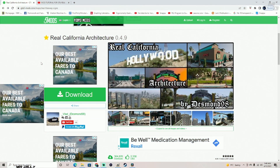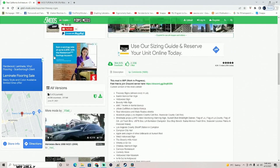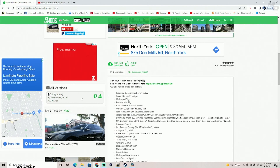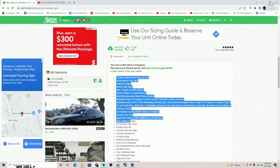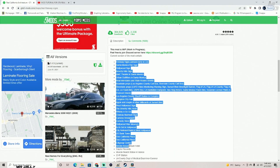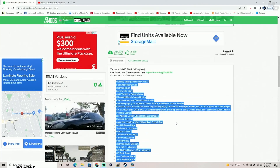Hey guys, welcome back to another GTA 5 tutorial. We are going to be installing the Real California Architecture mod today. This is version 0.4.9 as I'm recording this video. If you want to go ahead and give this mod a try, consider downloading this version, and we are going to step into the game just to confirm that our installation went according to plan.